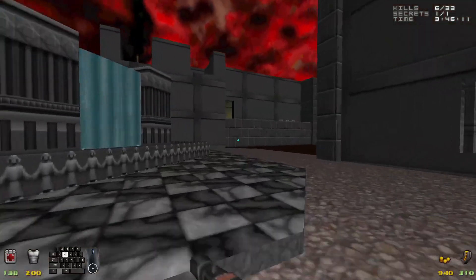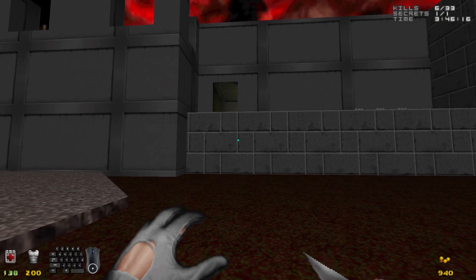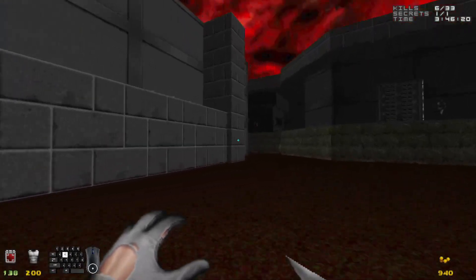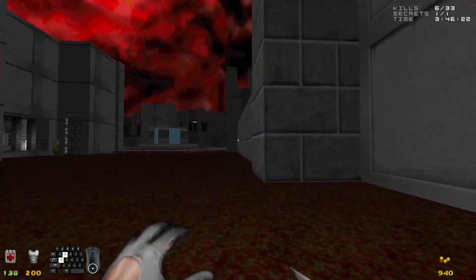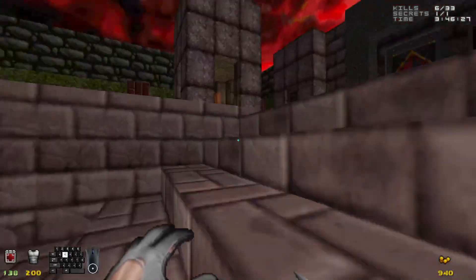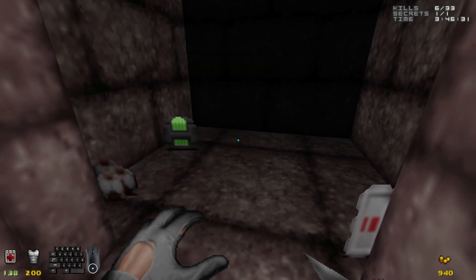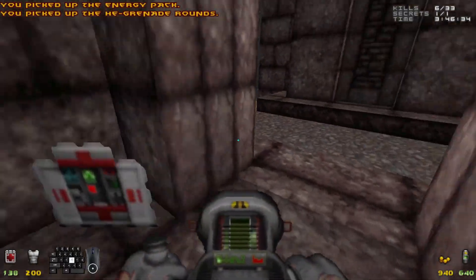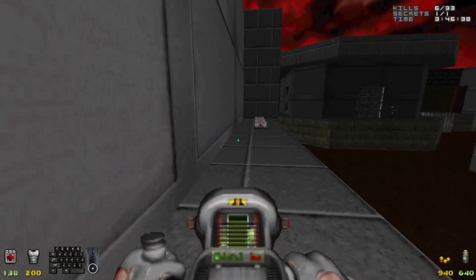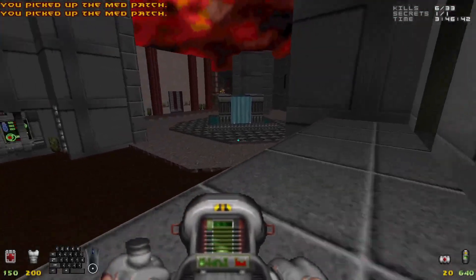I think I want to grab those med patches up there. I think it was actually through this teleporter right here. Is there anything else I could use? Energy — I need that. Those grenades too, I'll take them. I'll use two and collect two.